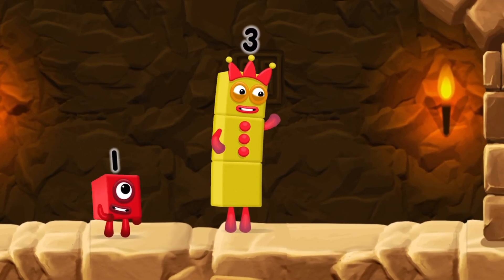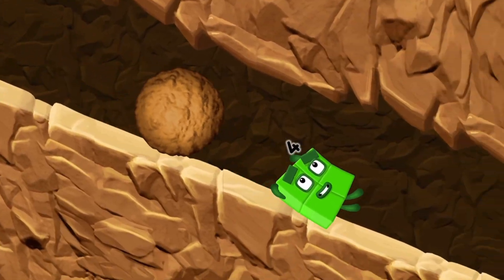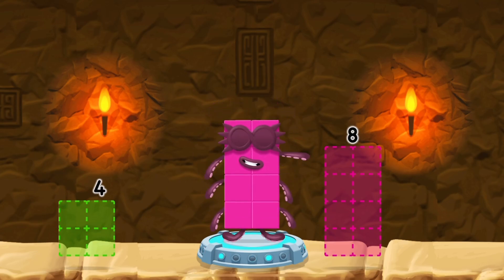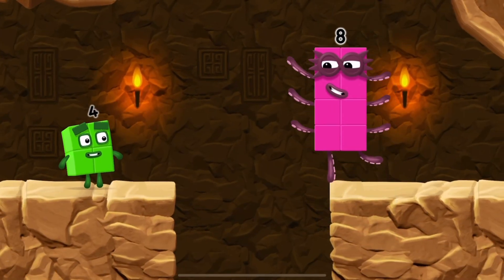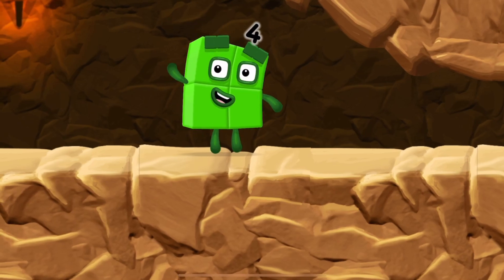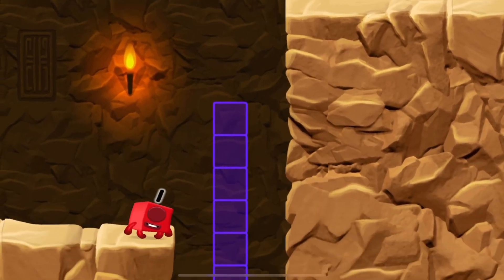I think 3 might need 1's help to get past that wall! Take number blocks away from 10 to leave 8! You solved it! Minus 2 equals... Octoblock! Yes! I'm not so sure four is going to fit through there. Whee! You made it!